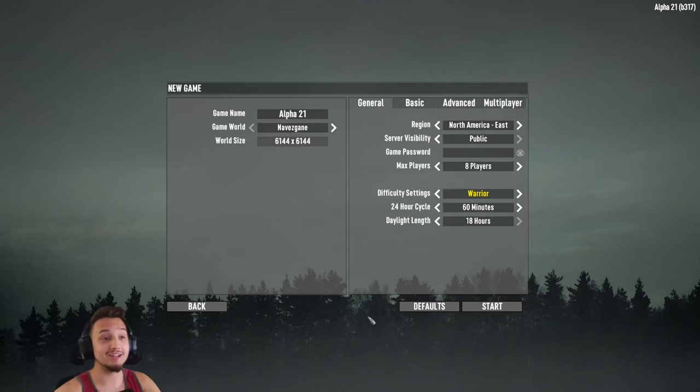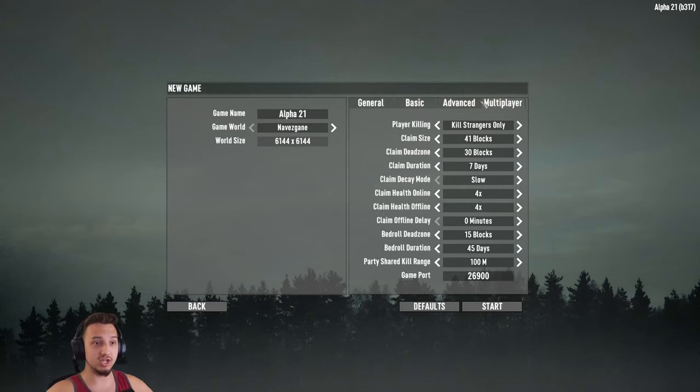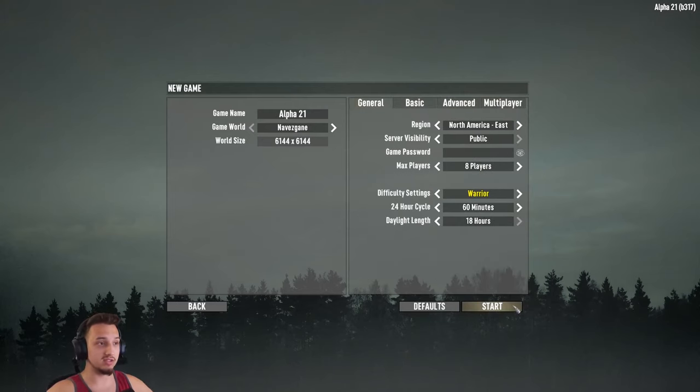Hey, what's up guys, we're back on Seven Days to Die. It's been a little bit since we were on here, but we're playing the Alpha 21 experimental build today. We're gonna jump right in playing on the Navis game server, playing mostly by default with a couple of quality-of-life mods on Warrior difficulty. We didn't change anything else, so we're just gonna get this started.